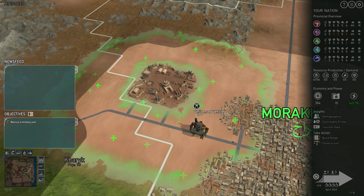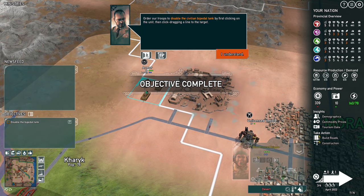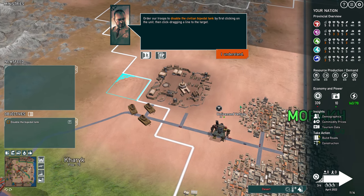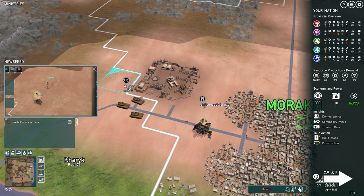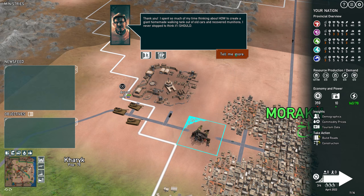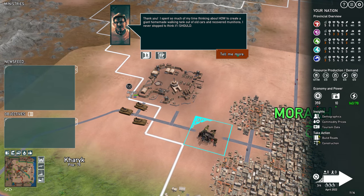All units have a combat capability. Order our troops to disable the civilian bombardment of the tank by first clicking on the unit, then click-dragging a line to the target. We have pulled the very frightened shepherd from the wreck. He said: 'I spent so much of my time thinking about how to create a giant homemade walking tank out of old cars and recovered munitions. I never stopped to think if I should.'